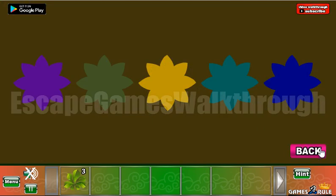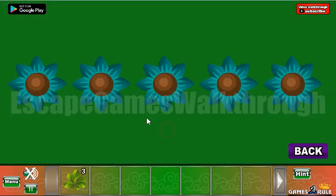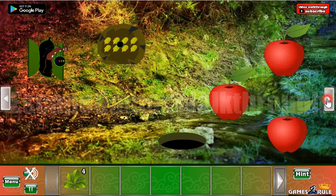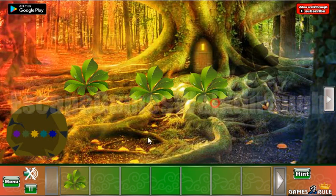Going in here, we can see a sequence of colored flowers. The first is purple, then green, then yellow, blue, and blue. We have found the last leaf. Let's put them all here and get the magic one to rescue the Tamarind.